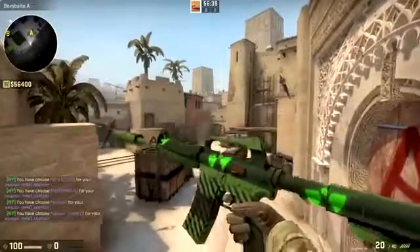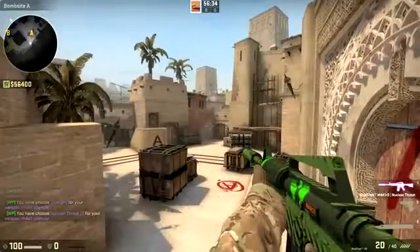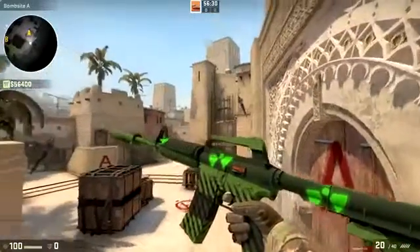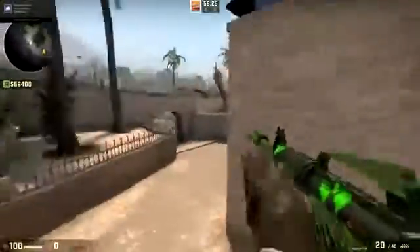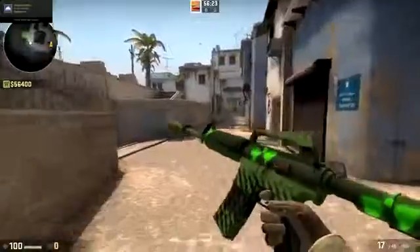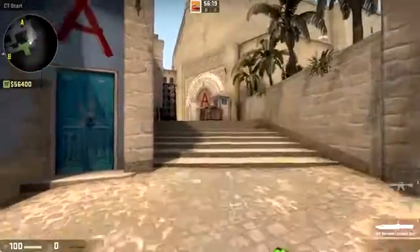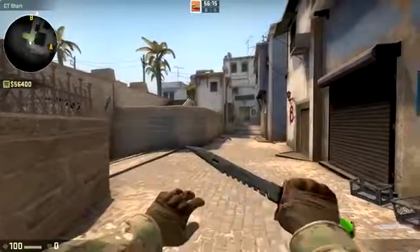Next up we've got the M4A1-S Nuclear Threat on the M4A1-S. Of course this is normally a TEC-9 or P90 skin, and it actually looks kind of cool on the M4A1-S. The nuclear symbol is a little bit cut off, but I still think it's pretty sweet as you can see here.